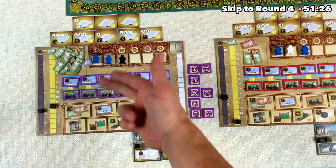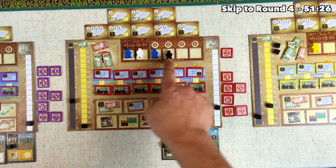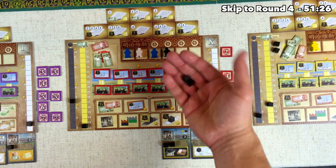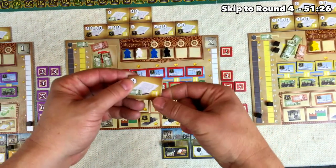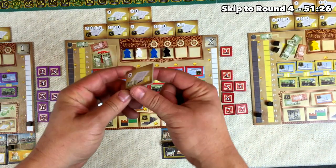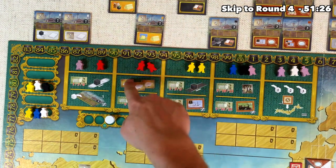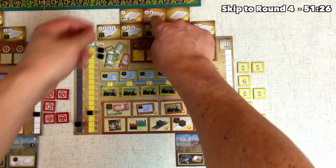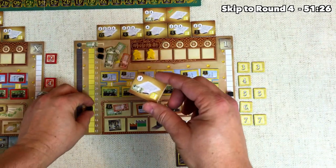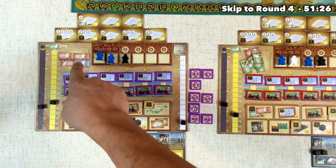The red player grabs a black worker and is going to fulfill some foreign contracts — that's their third color, but sometimes you just have to spend more money to get things going. They spend two paper to cash in a contract giving them three bumps up on their income track, which will negate the extra 3,000 yen they need to spend for the moment, plus they get 3,000 yen from the bank. The yellow player grabs a yellow worker and fulfills a foreign export contract — this one requires three of one thing, so they get rid of three textiles. They flip it over, get three bumps up on their income track, and also get 4,000 yen immediately. Back to us, and it looks like I did my math wrong last time — we actually have 25,000 yen.